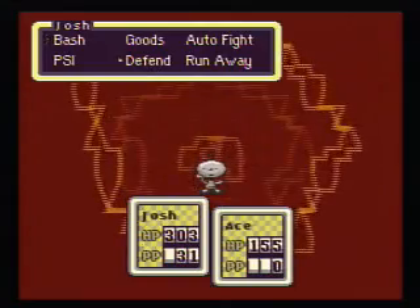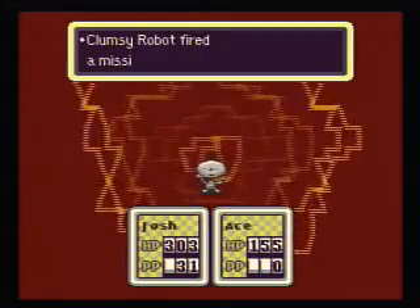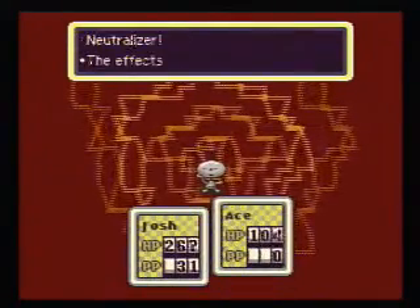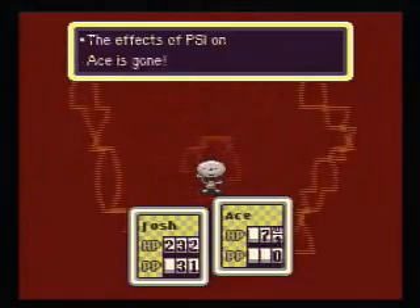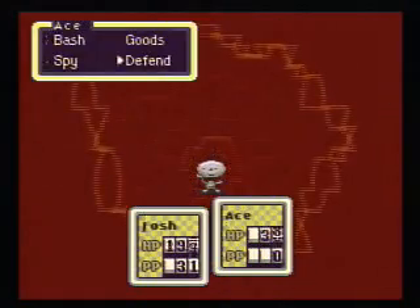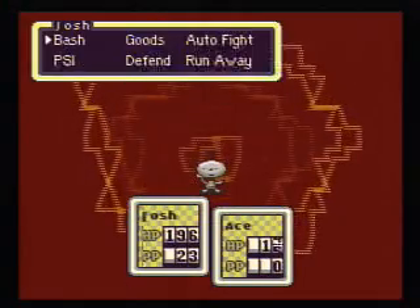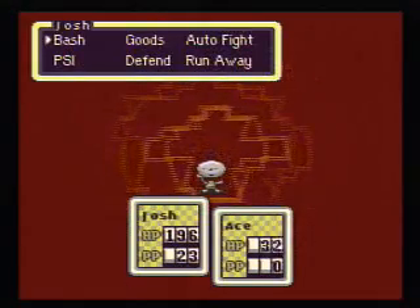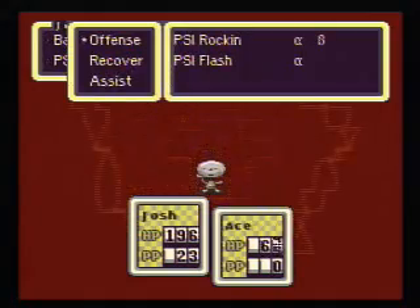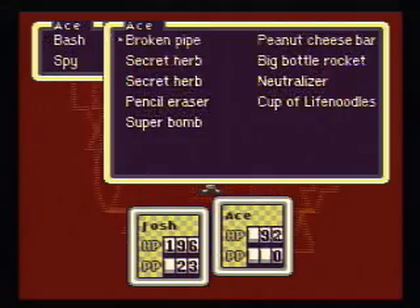Oh, that was stupid — I forgot to get rid of the Psychic Shield. You're supposed to use a neutralizer round one. Clumsy Robot does nothing seven-ninths of the time, immobilizes you one time, and then one time fires that missile at you. It's really dangerous.